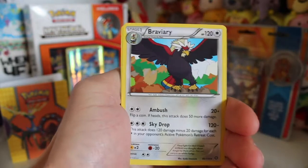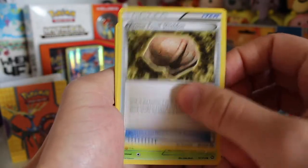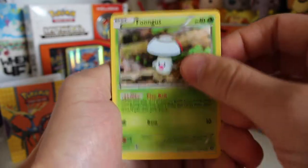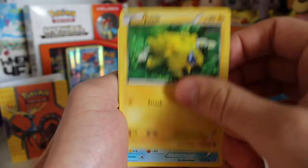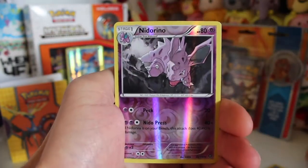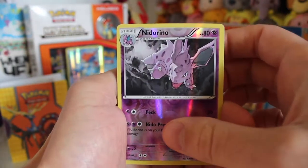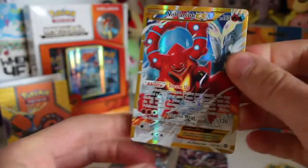We started off with Klang, a Braviary, an Armor Fossil Shieldon, a Foongus, a Bergmite, a Joltik, a Mantine, a Klink, a Nidorino... oh yes! You beauty! Look at that!